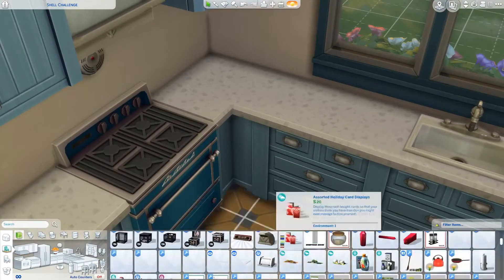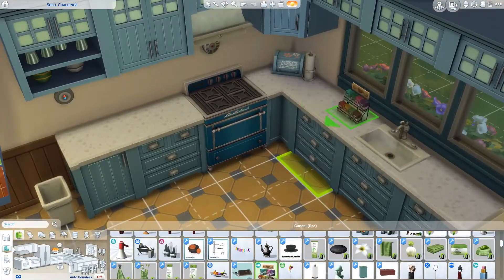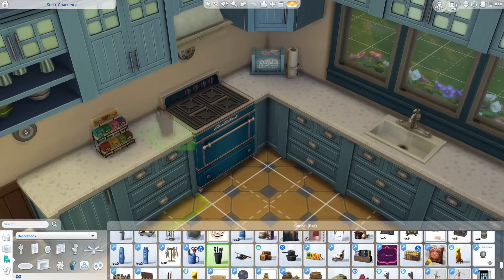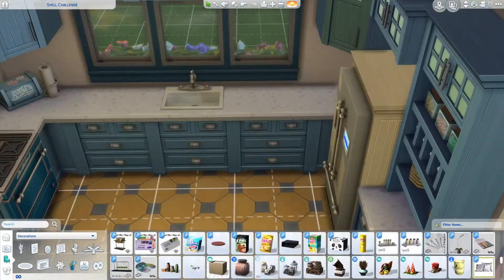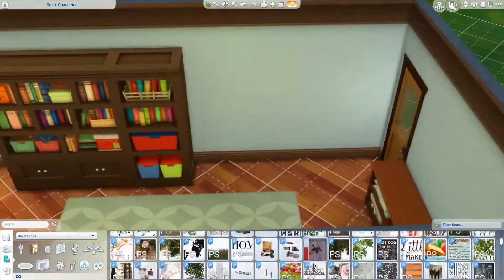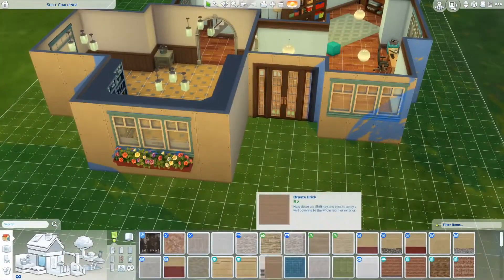Now decorating the kitchen. What you do is use bb.moveobjects on and then move the counter - everything floats so you can move it around, get it right, and then push everything back and it's normally in the right place. I use those tea things from Get Together, normally from coffee shops. I love the idea of people who just have five different variations of tea to offer. That's kind of a British thing - the tea aisle in Britain has so many options. I also used that cute little farming picture from Seasons.